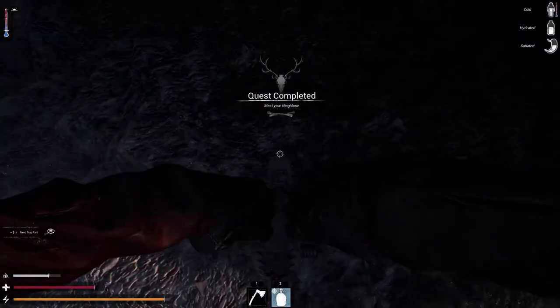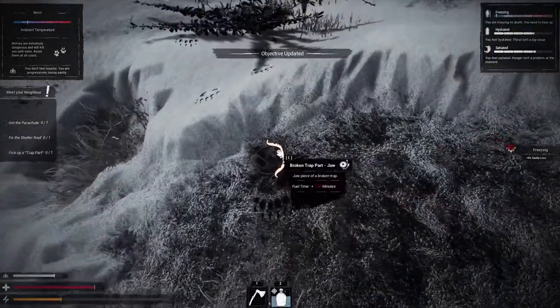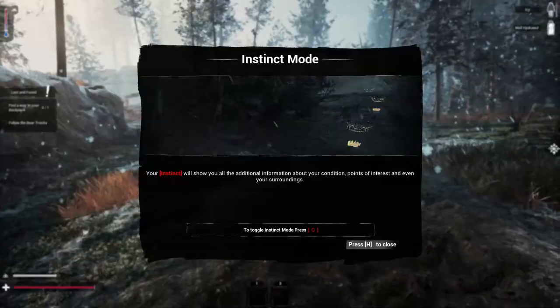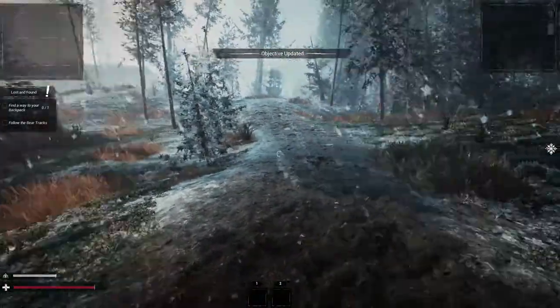All you can do is stay away from danger and survive. You can't fight the predators, but you can place traps to protect yourself or catch other wildlife. The traps are left by other people and hunters who used to live in the wild. You can use your survival instinct to find things of interest, which makes living in the wild a little easier.